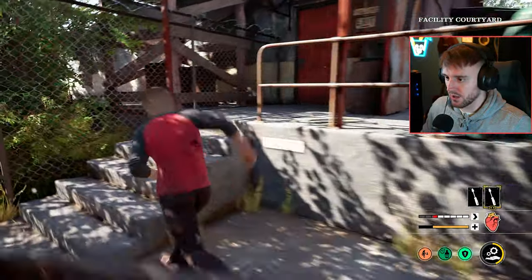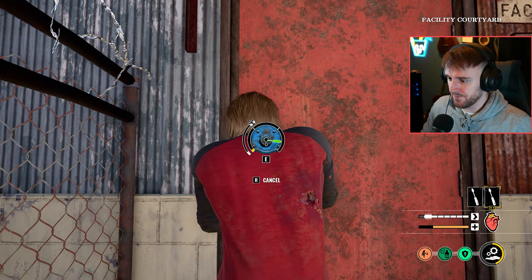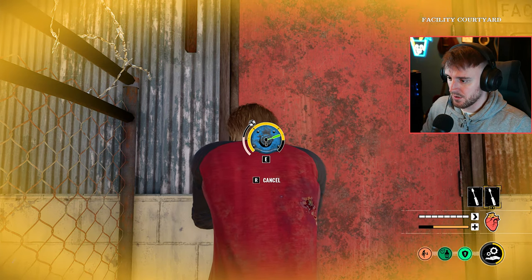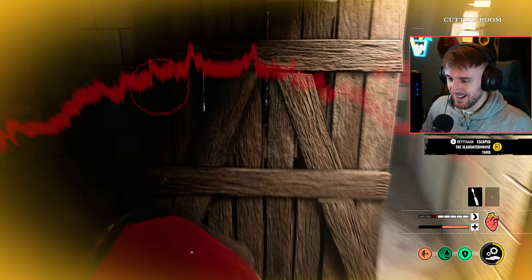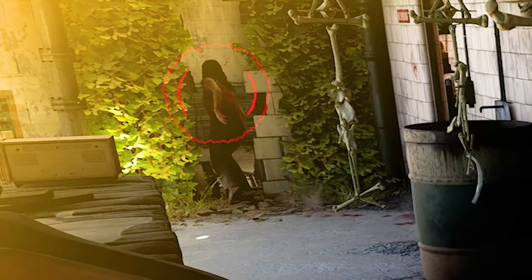Alright, let's go ahead and try to unlock this door here. We have high proficiency as Danny as well. The issue is if we get caught here, we're done. There you go — we're through! The hitchhiker's just going to try and turn on me. He might try and get me here. Bye, have a beautiful time.